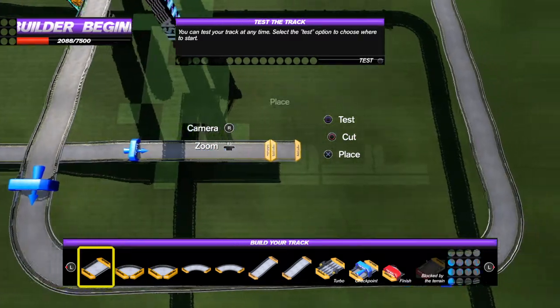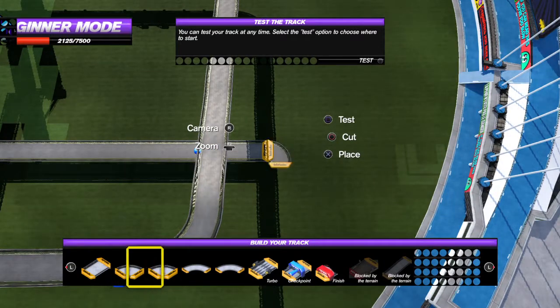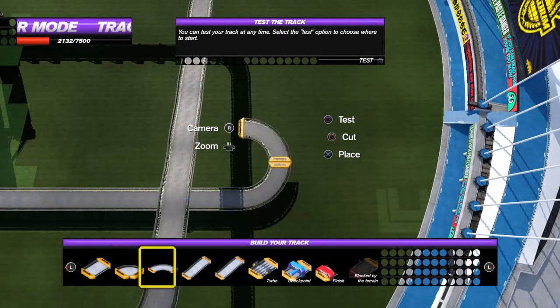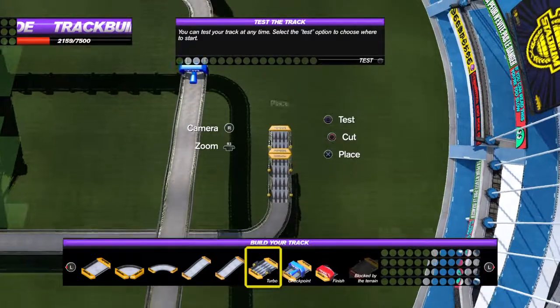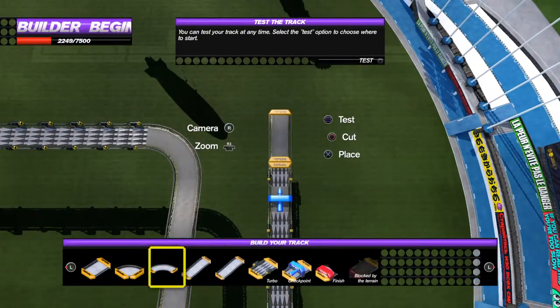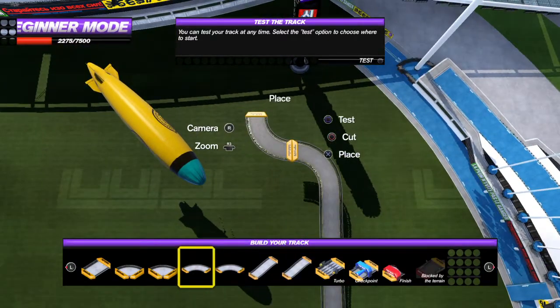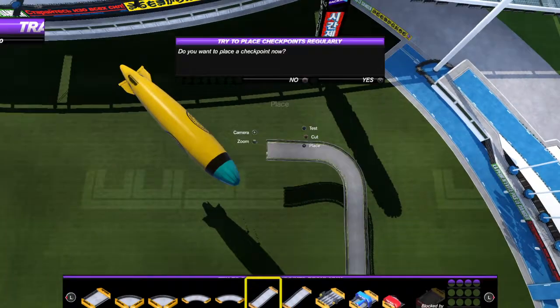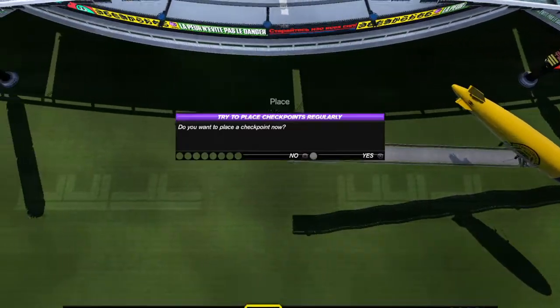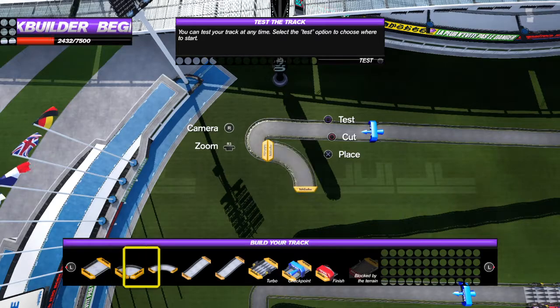Right, let's just do a straight and go underneath the track we've just made. And then we'll put the finish. And then we'll put turbo, lots of turbo. And then we'll put the finish. And then we'll go up and go really high for the finish, because I kind of want to reach the blimps. Yes, I know this does look... wow, that is cool.